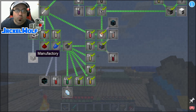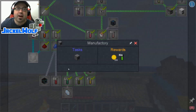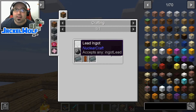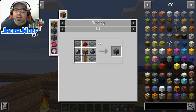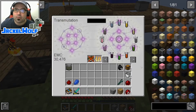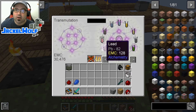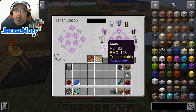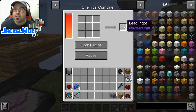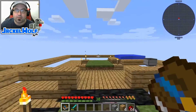So next up, we're going to go and build ourselves the manufactory. Now the manufactory is a little bit more complicated. It is going to take some lead ingots, which is really simple. We're going to open this up and go find lead in our transmutation table. One stack of lead in our Chemical Combiner in the top corner gets us four lead ingots. That is going to be perfect.